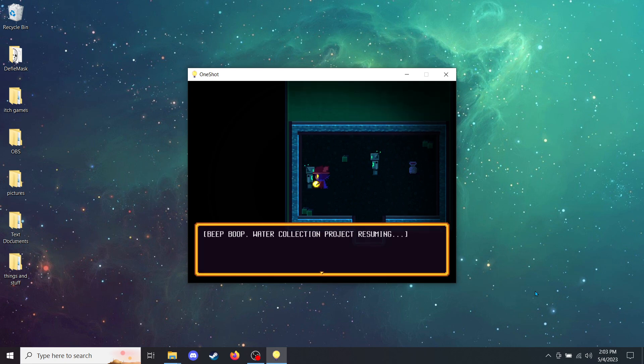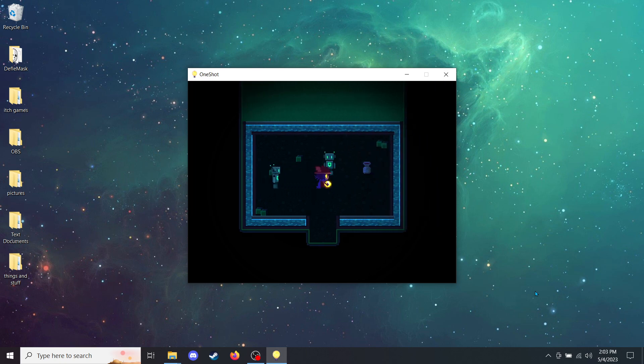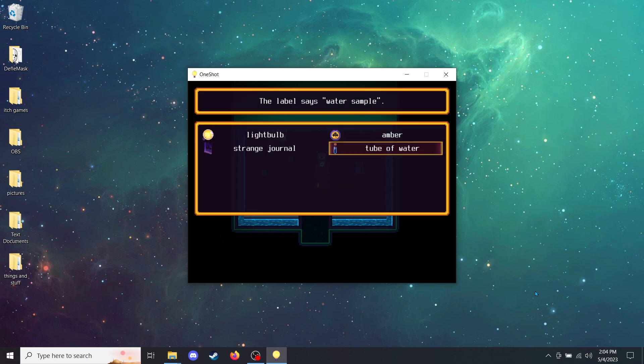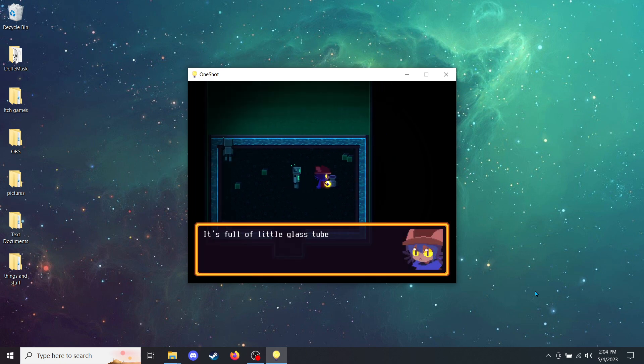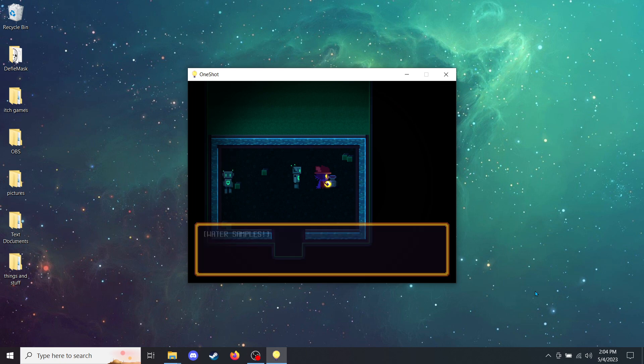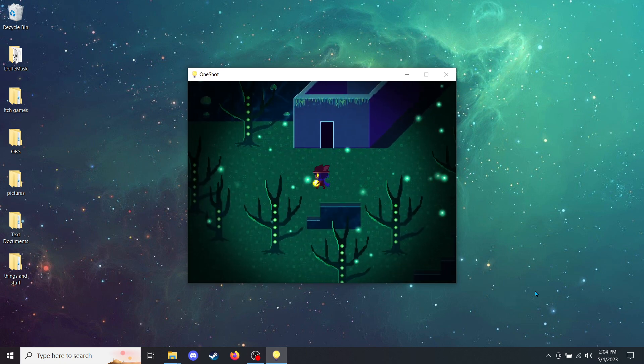Beep boop. Water collection project resuming. It actually said beep boop. Hello, living person. Hello. I have collected a duplicate water sample. Would you like it? My programming says that organic beings need water to survive, so I shall offer it to you. Sure, we'll take it. The label says water sample. It's full of little glass tubes of water. Water samples. Right. Doesn't seem like there's anything else down here.